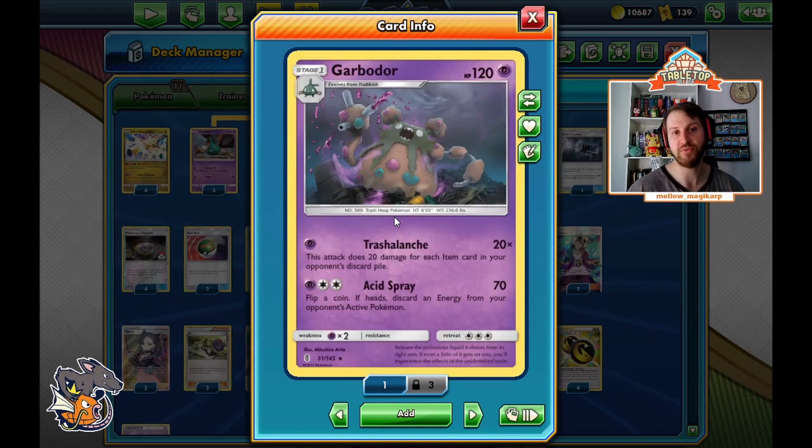We also play two Trashalanche Garbodors. This is optional, but it does help on the expanded ladder because there are a lot of special energy hate decks like Honchkrow GX, and stall decks that can just play four Faba and beat you. Trashalanche is the only attack we're going to use with it — 20 damage for each item card in your opponent's discard pile. That adds up very quickly, and in the late game it's not unrealistic to one-hit KO a tag team, and potentially a VMAX. Incredibly strong.